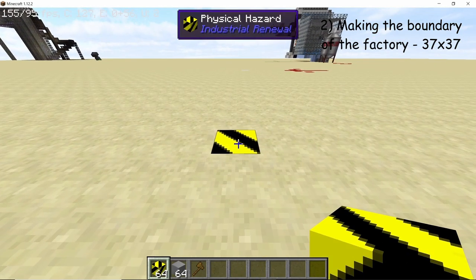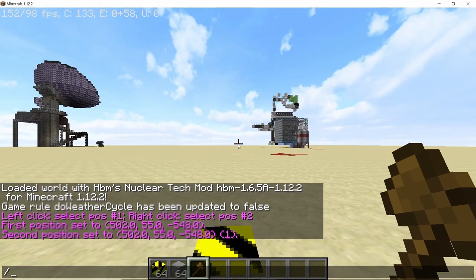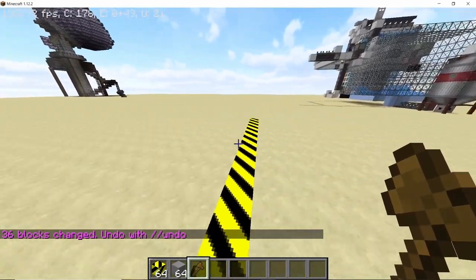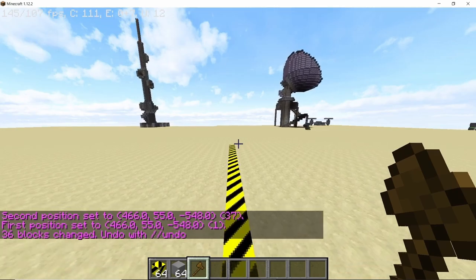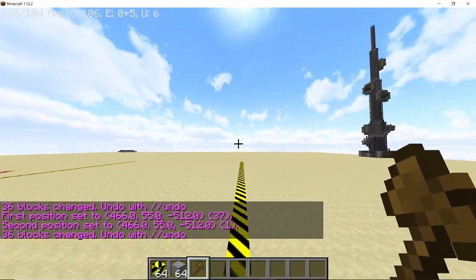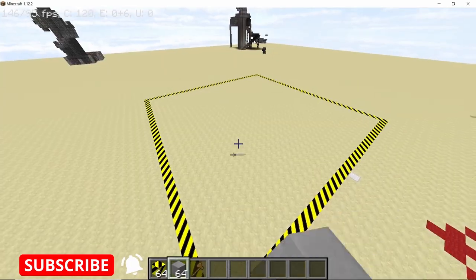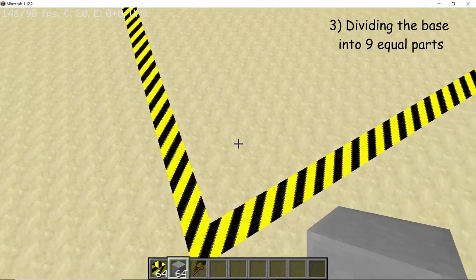Place down one block, then get your wand from WorldEdit and stack this entire thing 36 times. You will get a 37-block-long line of physical hazard blocks. Repeat this process on all corners to get a 37 by 37 square.